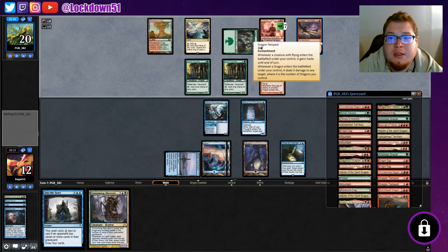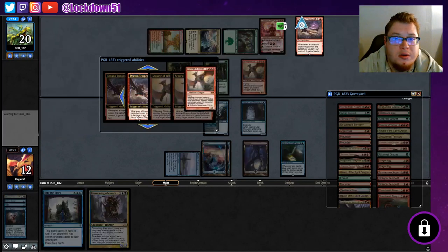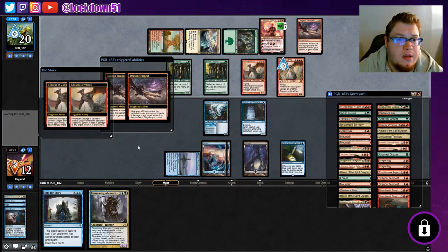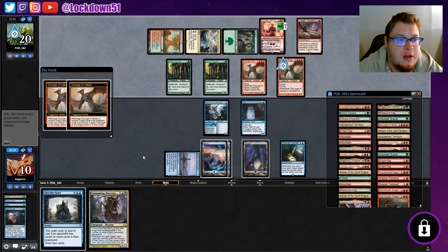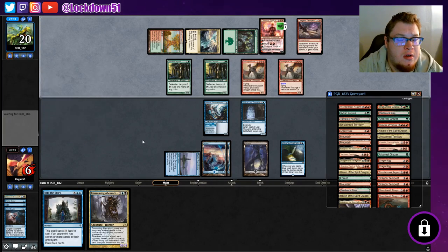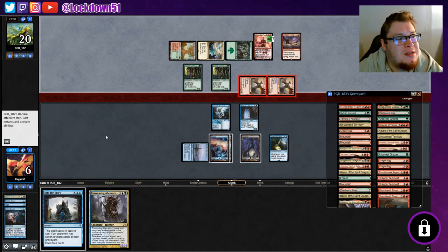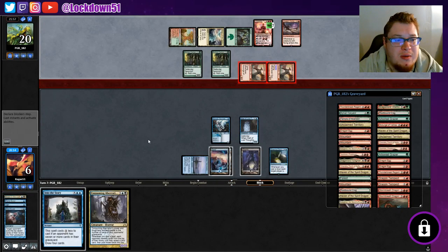Definitely getting hit for six and more from Dragon Tempest. They play another Scourge - triggers for days! We're very close to dead. Even if we got a Breaking it wouldn't be enough - we'd have to Opt into a Breaking, and that's still not going to be enough. We're just dead anyway, so it doesn't matter.